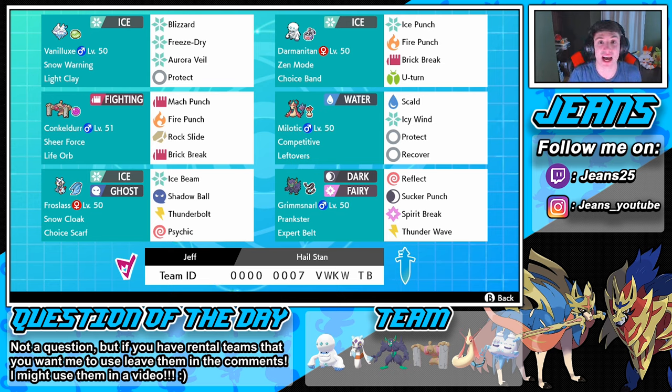Vanilluxe is rocking Light Clay as its item with Blizzard, Freeze-Dry, Aurora Veil, and Protect. Aurora Veil is kind of like Reflect and Light Screen mixed into one, so it reduces damage from both special and physical attacks. With Light Clay it'll be boosted to eight turns, so it rocks out. Then we got a physical attacker in Conkeldurr rocking a Life Orb.